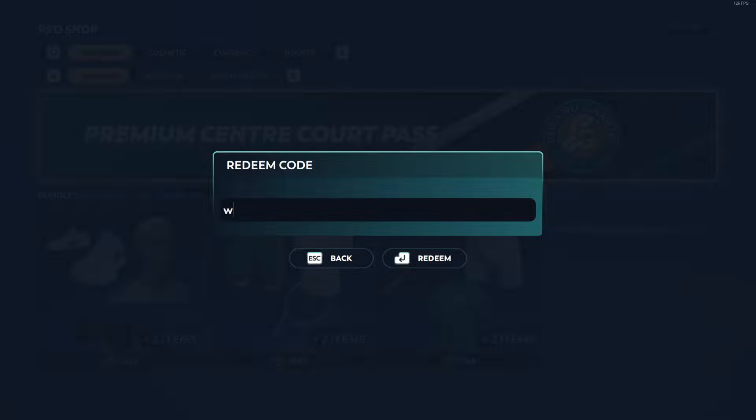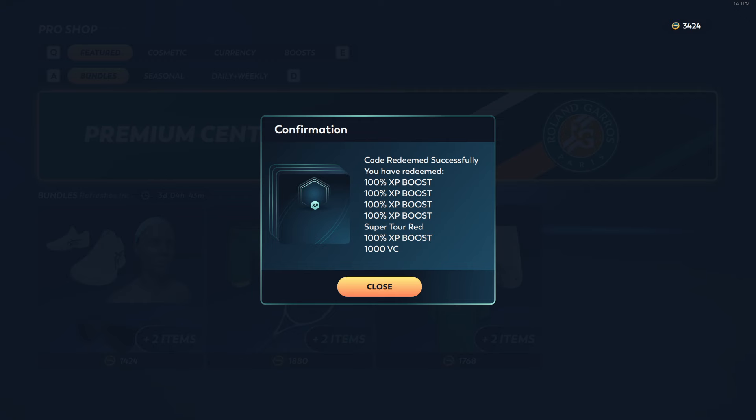Then we type in our code — all lowercase, no caps: 'wilson boosts'. Press Redeem and boom, we have all the boost enabled. That rounds off the video, hope it helps — I had a little issue trying to find it so hopefully this helps others.